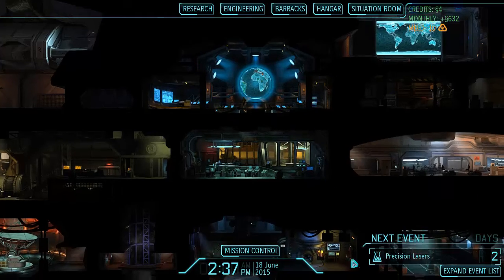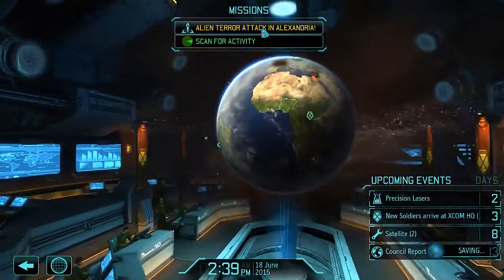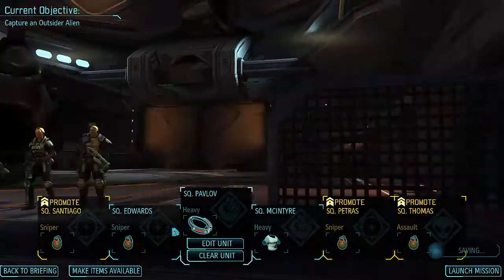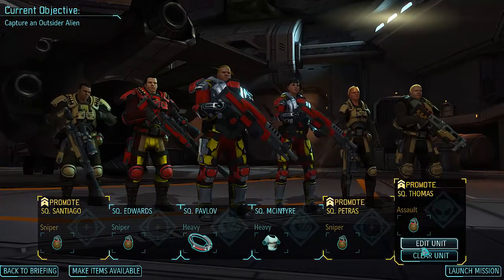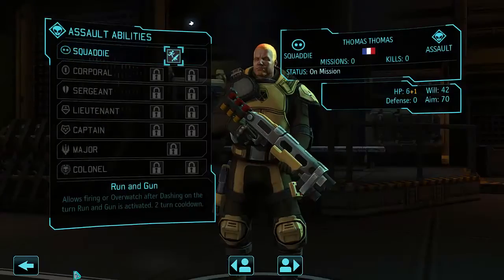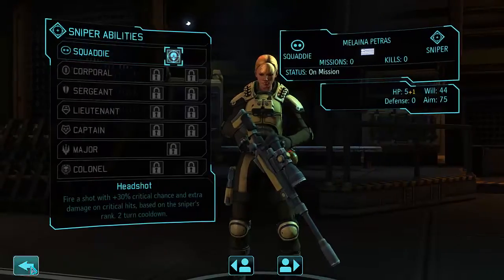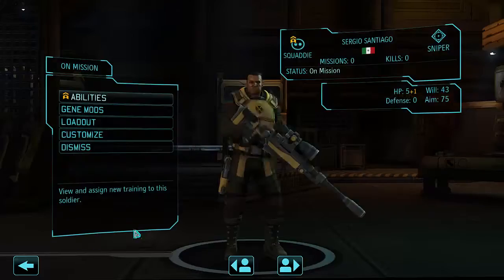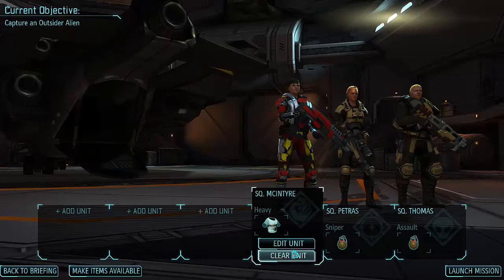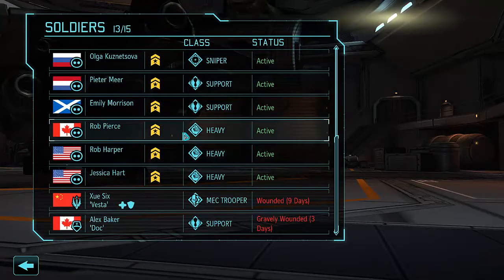Hey guys, Tyson here. We are back with some more Enemy Within where things are bad — they really are. We've got a very difficult mission with not the greatest group; they're all pretty rookie-ish. So we're going to go ahead and give these guys their base training. I definitely don't need three snipers on this mission, so let's clear out everyone, make items available, and start building our team.